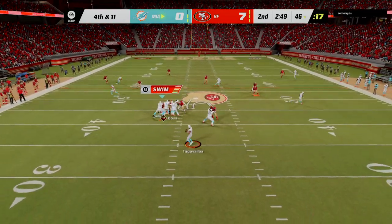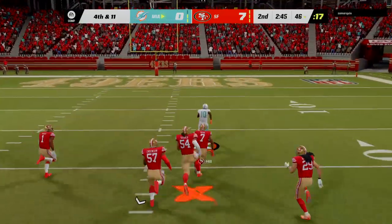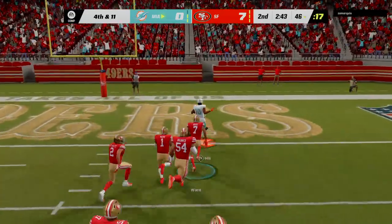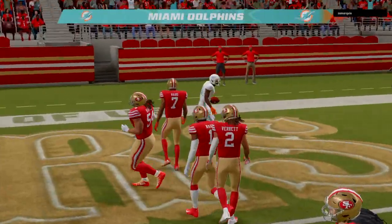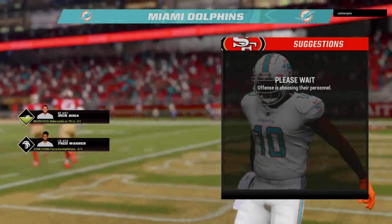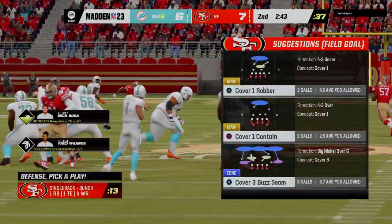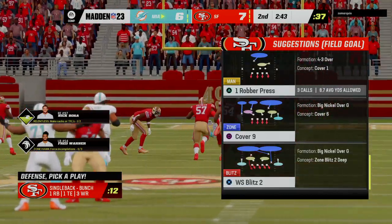They're going for it. Here's Tua with it — he is going to find Hill — and all the way in for a Miami touchdown! Tyreek Hill, 54 yards. And the Dolphins' decision to go for it pays off with six points.